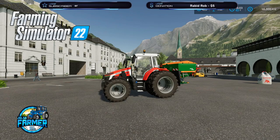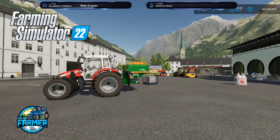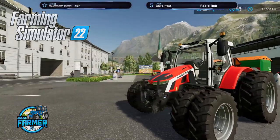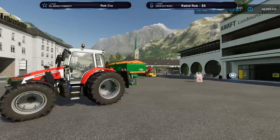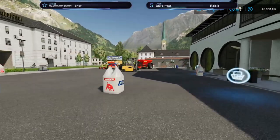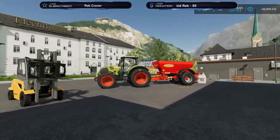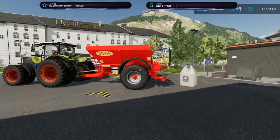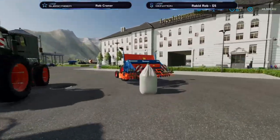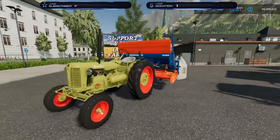Hello everybody, Elsa Farmer here and welcome to this how-to and test video. We are on Farming Simulator 22. I'm going to show you a little bit about pallets and bags — big bags — and also about filling and unloading, which should be more or less the same as on FS 19, though there are some differences.